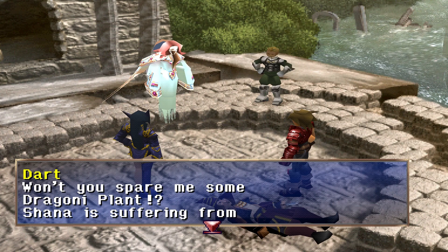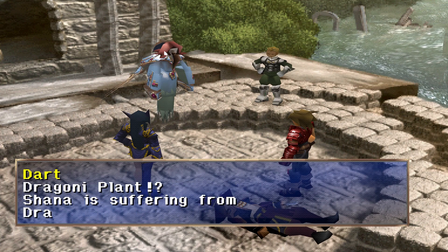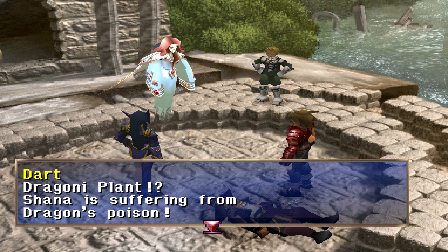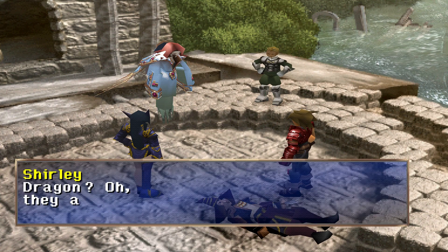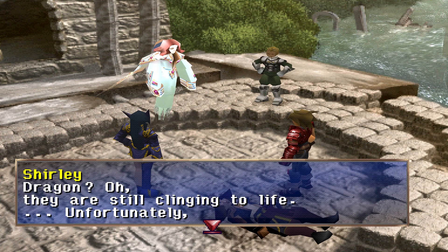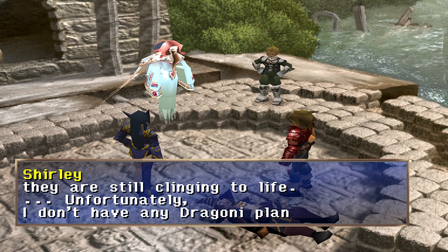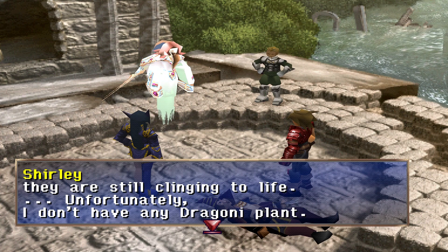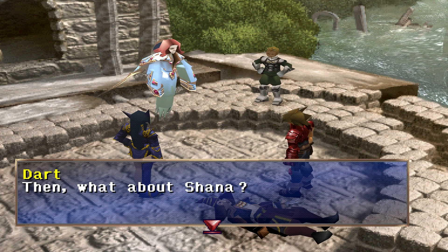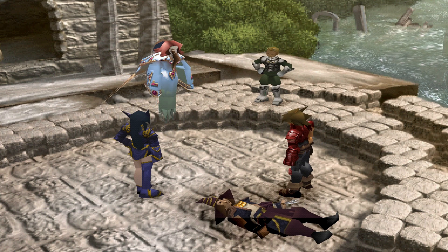Won't you spare some dragony plant? That's what we're after. We were told by some weird guy that dragony plant is at the Shrine of Shirley — to save her. Shauna is suffering from Dragon's Poison — it's poisoned her spirit, her soul. 'They're still clinging to life.' I don't have any dragony plant. Alright, we're just gonna go home, Shauna's gonna die — that's fine. Then what about Shauna? She's gonna die. That's how it's gonna work.